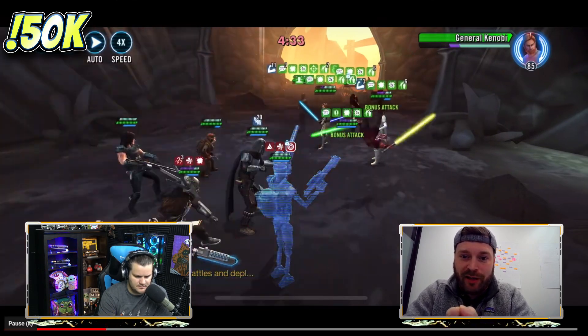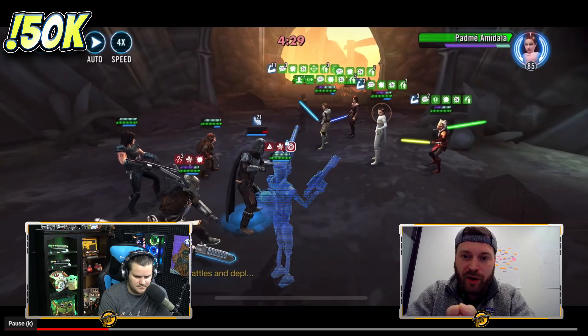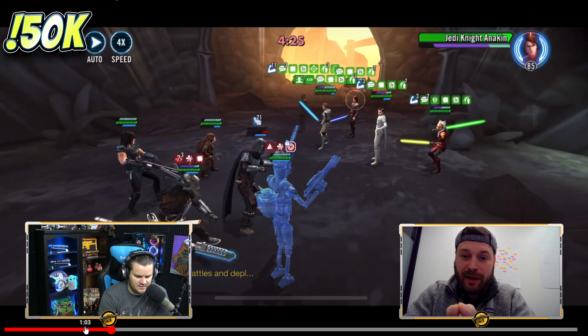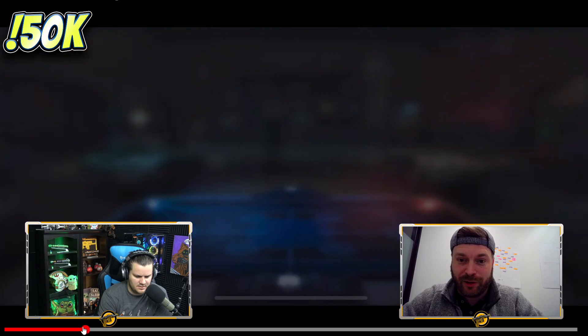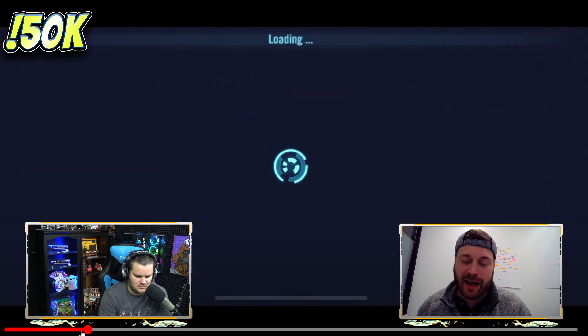By the way, he triggered his bonus turn there whenever he went down. Anytime someone drops below 75%, he gets that bonus turn. And the fact that he got an extra stack of Whistling Birds — yeah, it helps.